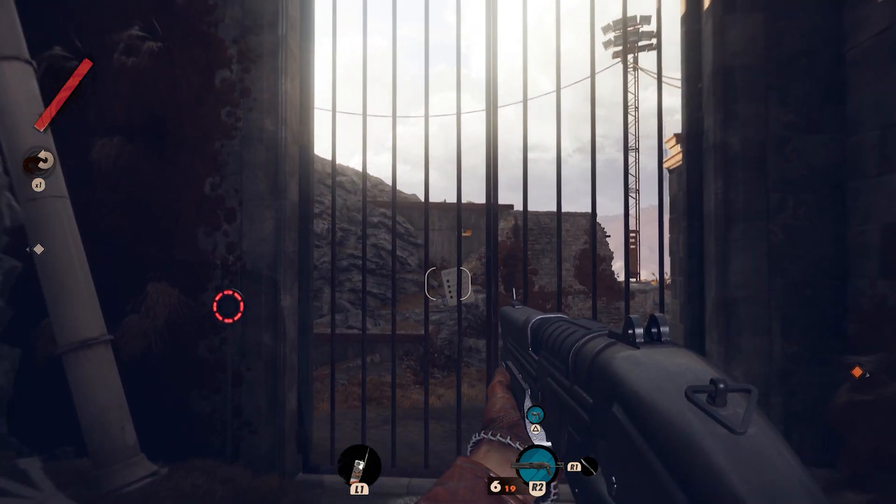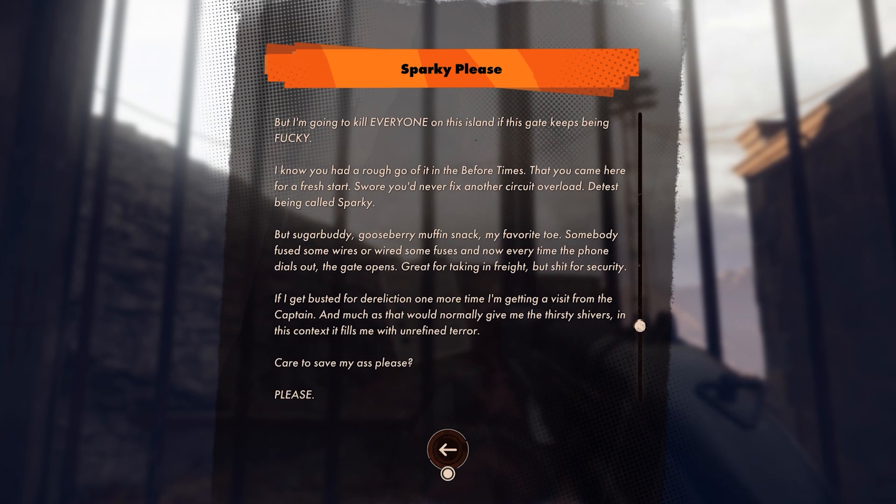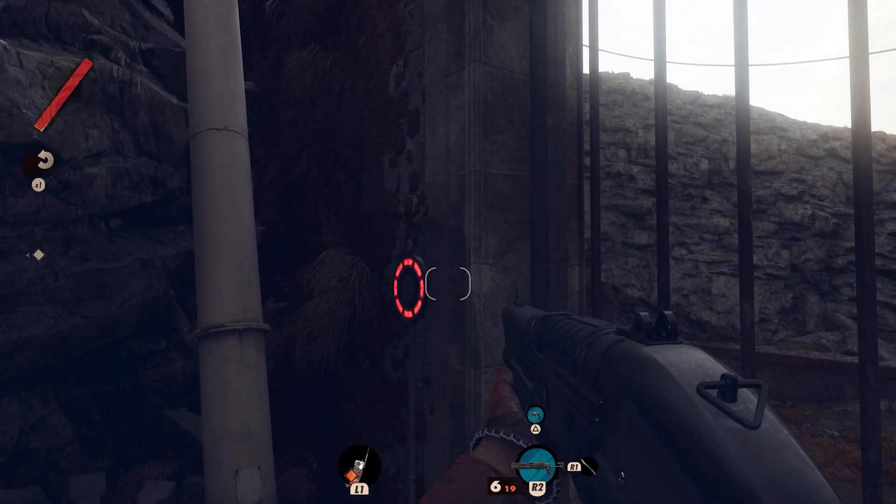Welcome to Summit Awesome Games. My name is Rob. We're playing Deathloop and in Updaam where you find this sparky letter and you're like, what's going on? I need a code for this gate.